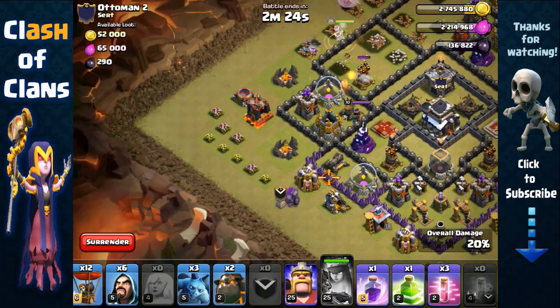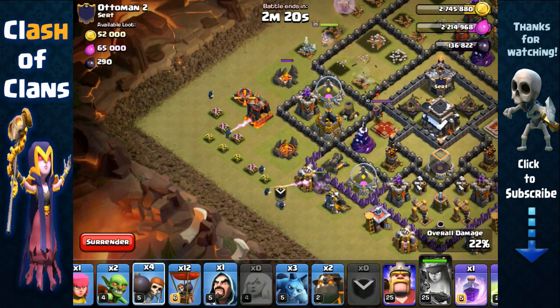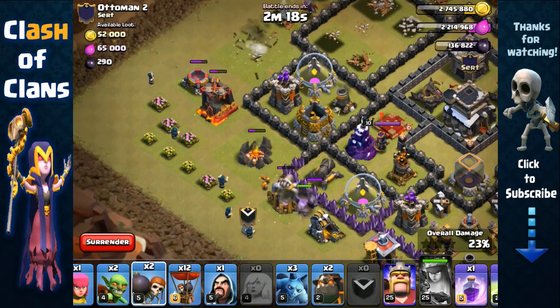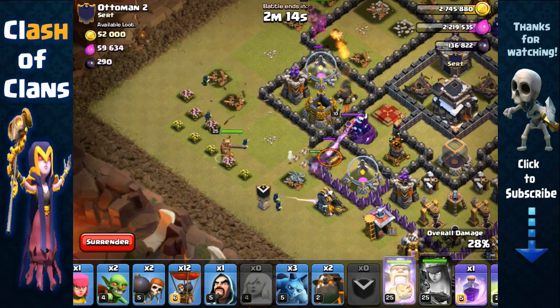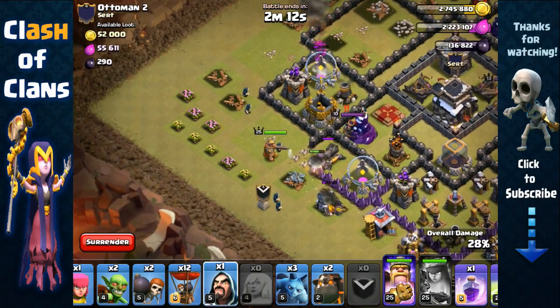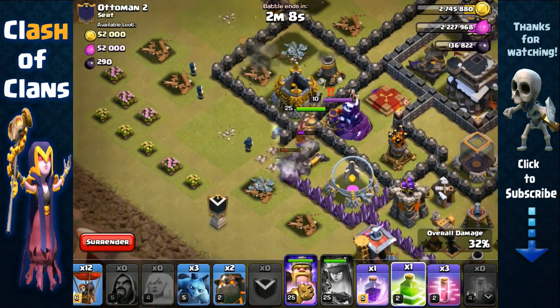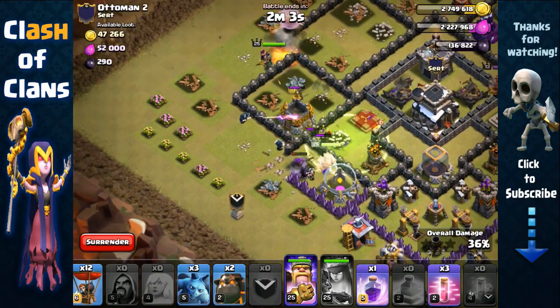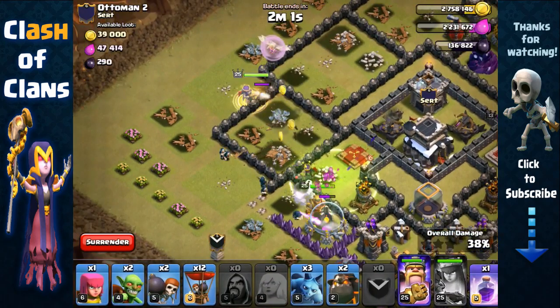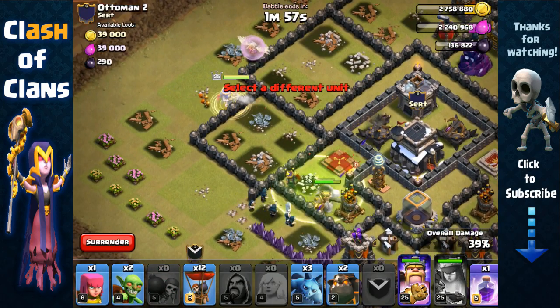We're going to activate her ability here to remove that tesla and that cannon, and she's still making her way south. Now we're going to make that entry point — send in the golem, send in wizards. I brought two pairs of wall breakers for safety. Open up, perfect. Send in the king, remove that collector, send in another wizard, and place that jump spell right here.